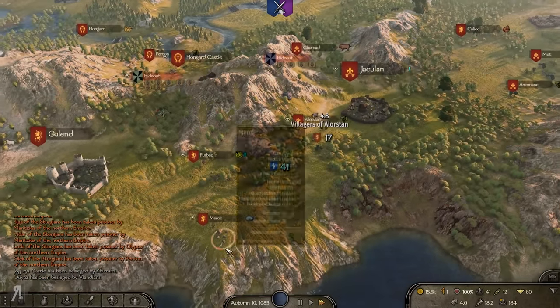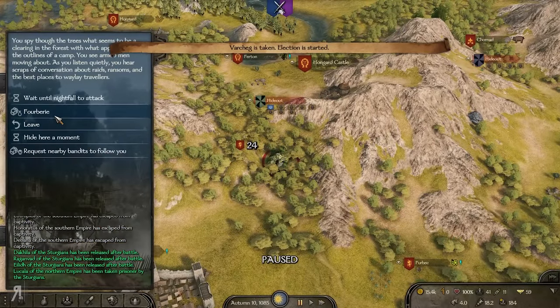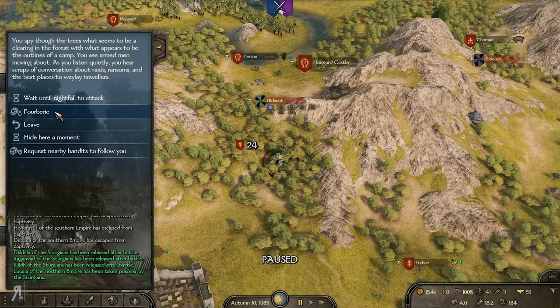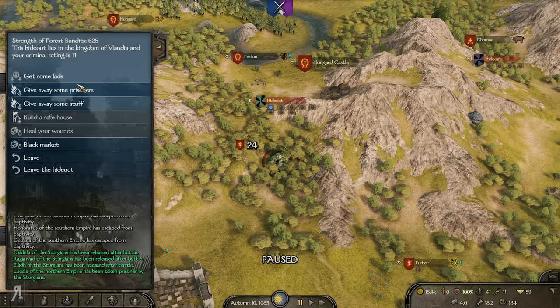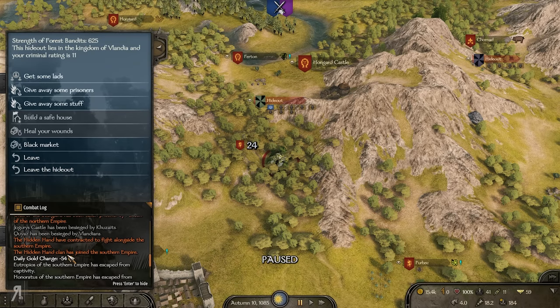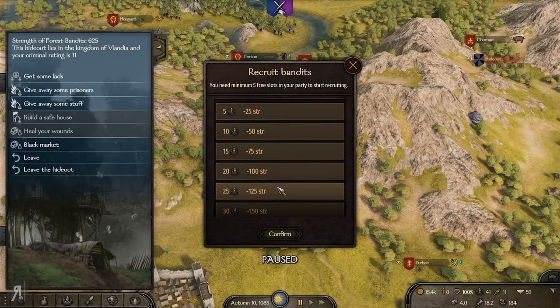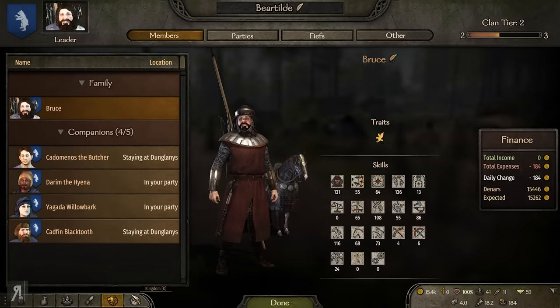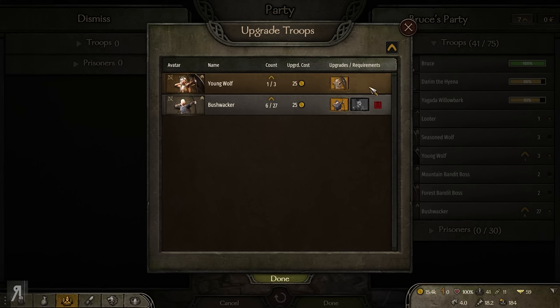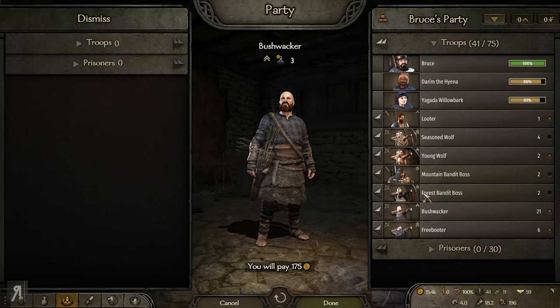We're going to start getting messages now that the Sturgeons are having some huge problems, but for me that's not really a big deal. What I do want to do is earn as much strength with as many bandit factions as we can. If I'm able to capture a couple of people from the Northern Empire I'm going to be very pleased. I now have 75 spaces in my party — so let me see, around 30 spaces.